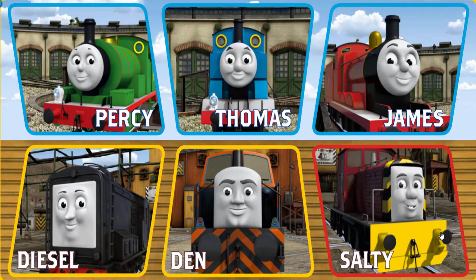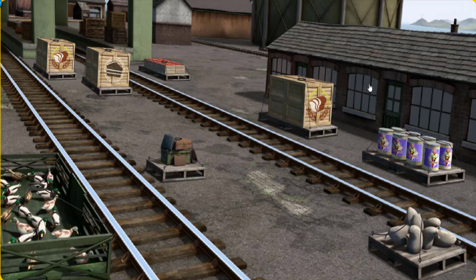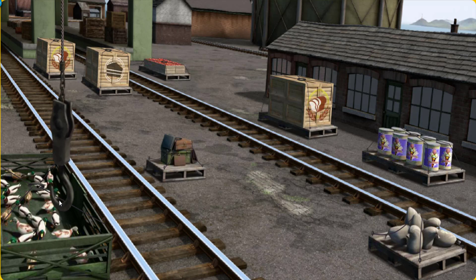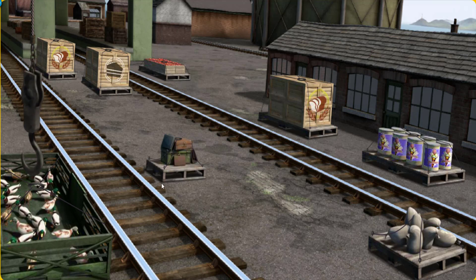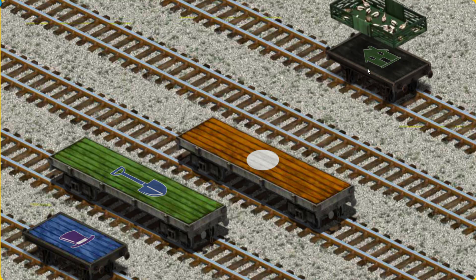Play again. It's a busy day at Brendam Docks. Thomas and his friends have many deliveries to make. Choose who will make the next delivery. James must deliver the ducks to Farmer McCall's farm. Help Cranky find the ducks. Try again. Show Cranky where the ducks are. You found them! Let's lift and load. Now the cargo must be loaded. Show Cranky where the black flatbed with the picture of a green house is. There you go!